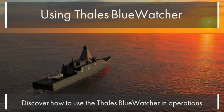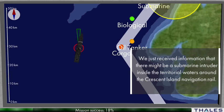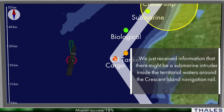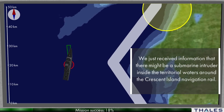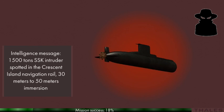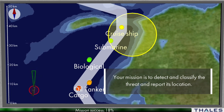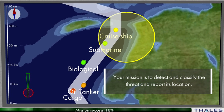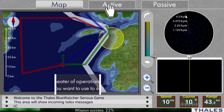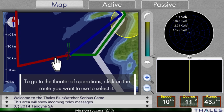We will now switch to a small simulation. We just received information that there might be a submarine intruder inside the territorial waters around the Crescent Island. Navigation rail intelligence message: 1,500 tons SSK intruder spotted. Your mission is to detect and classify the threat and report its location. To go to the theater of operations, click on the route you want to use to select it.